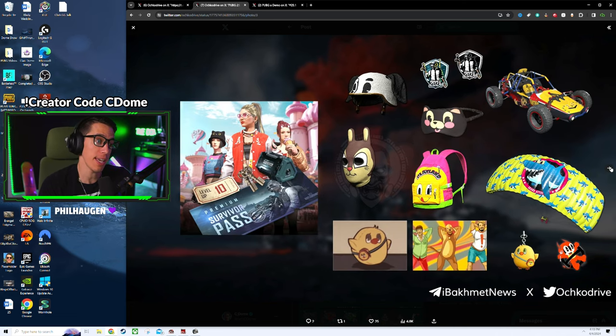More carnival-themed stuff: a jersey, glasses, sneakers, a vest with jewelry. Here's the actual survivor pass image — you'll have the regular and premium survivor pass. The cost I believe is 950 for the regular and 1100 for the premium, but don't quote me on that. There's a new level 2 helmet — looks like a dog or cat helmet — and a shark attack parachute that's actually pretty cool. The buggy also looks neat, very carnival themed.